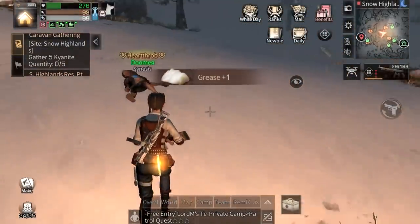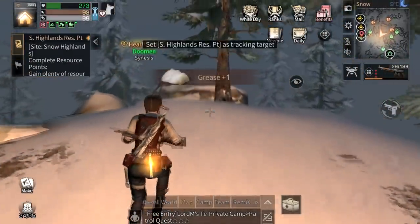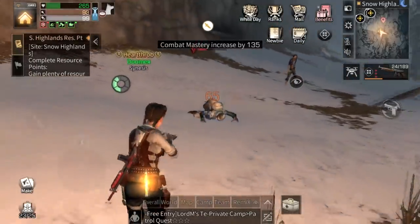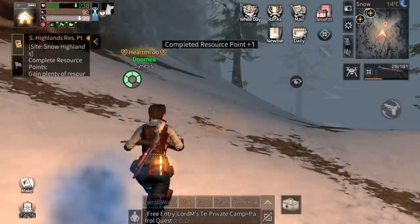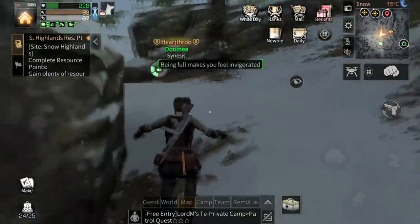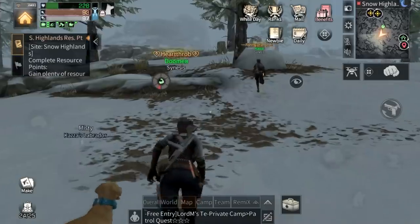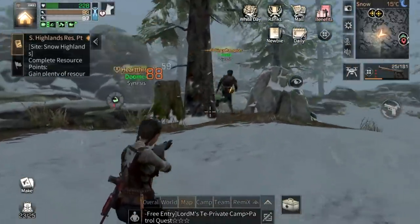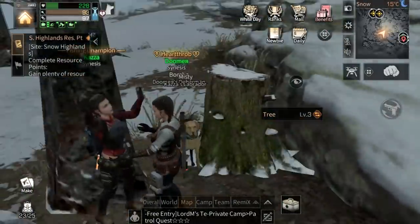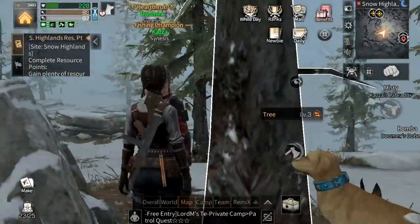Grease, grease, grease — we need one more. There we go, done — exactly five grease from those zombies. Now we just have to finish the resource points. I'll grab some boxes on my way. Someone already looted this box — I really hate when people just take those boxes. Hey Kaza, what's up! How you doing? Thanks for the roses.